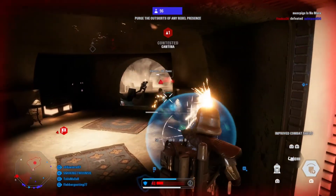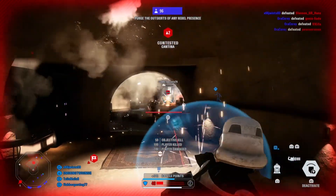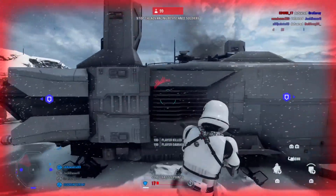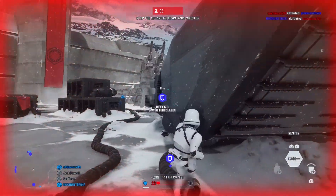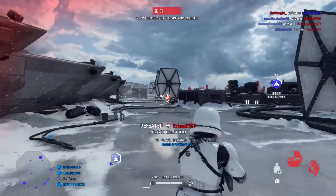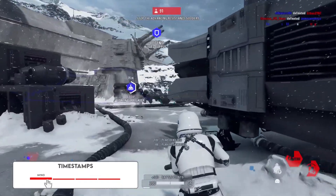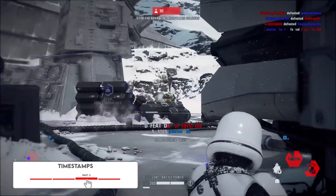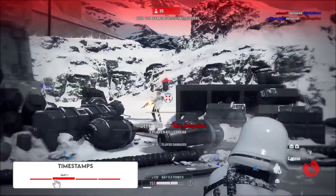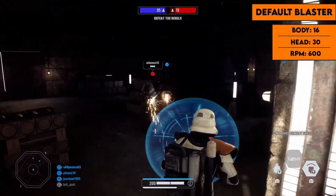The heavy mainly specializes in up-close blasters, except for one blaster that has a bit more range. Like most other classes, the heavy really only has two good weapons, so it's a class you need to grind a bit to get the best ones. The best way to do that is to get kills in co-op. I'll be going into a lot of detail with these blasters, so if you already know them, skip ahead using the timestamps.